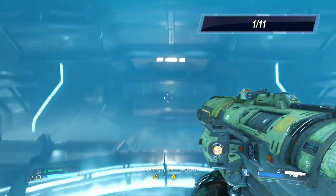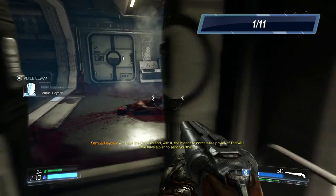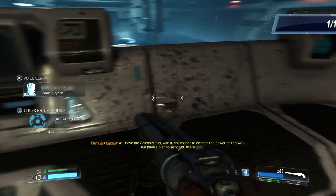Hello everyone, this is Adam from NewFeed.com. This is the second to last stage in Doom for collectible guides. The first one is right when you enter the stage on this control console, right there.